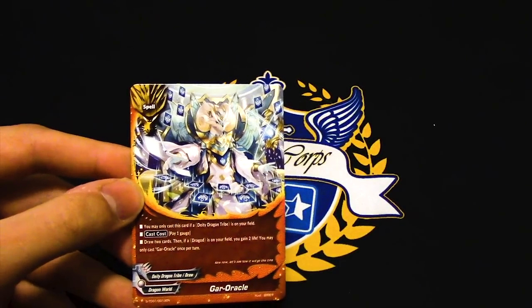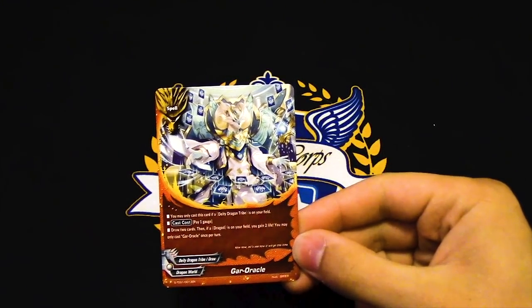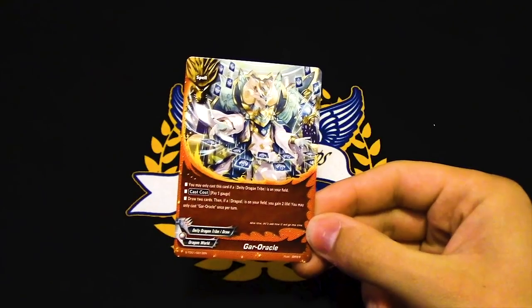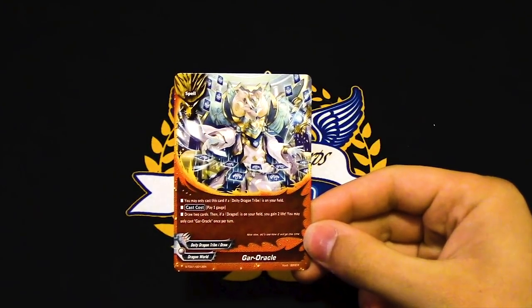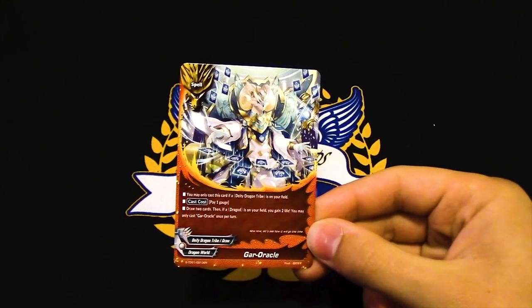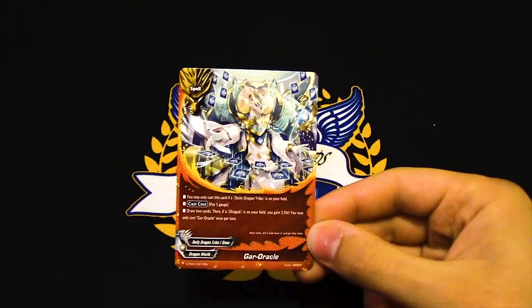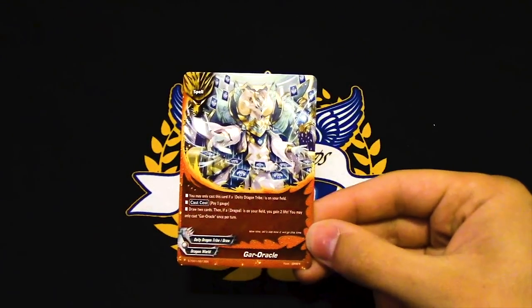The other really good reprint is Guard Oracle. It's like that spell from Magic World that lets you draw two cards — a clone of pay a gauge, draw two — except this one also gains you two life if you have a Drag Odd on your field. So: have a DDT, pay a gauge, draw two, and if you have a Drag Odd, heal two. Only castable once per turn.